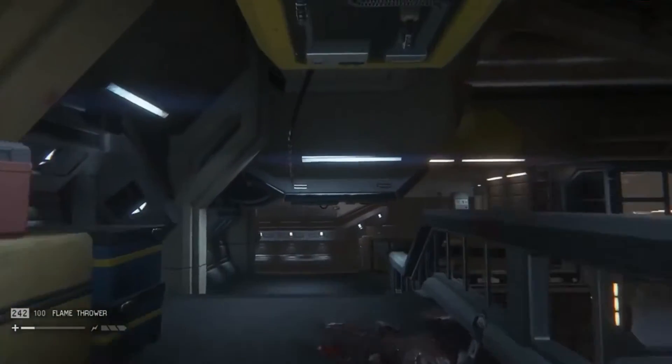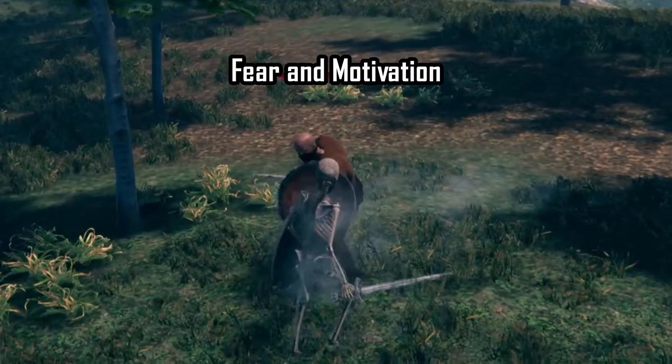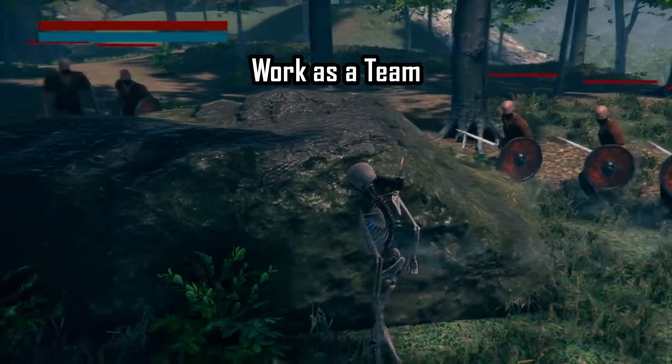With this in mind, here are our three pointers in developing our game's enemy AI: they prioritize life preservation, they are affected by fear and motivation, and they work as a team to achieve a common goal.